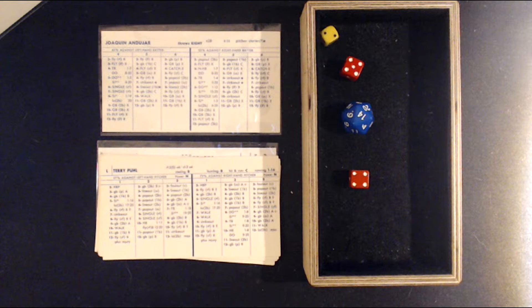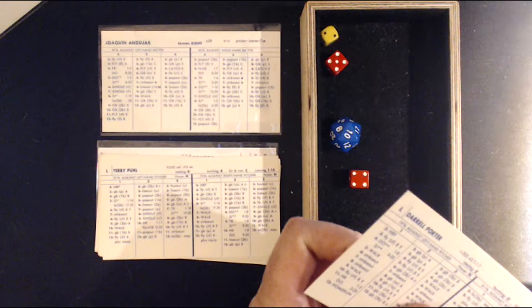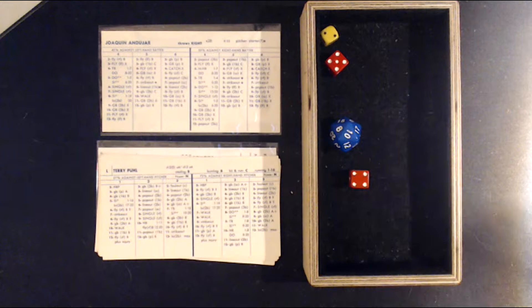Here's the pitch from Andujar — a 2-9, split die, single/double — a little flare falls in for a single. Poole is on with a single to lead off. Poole is a B base stealer. Daryl Porter has a 0 arm — a 3-0-E3 rating. Poole gets in there with a stolen base. So Poole starts off with a single and a stolen base.